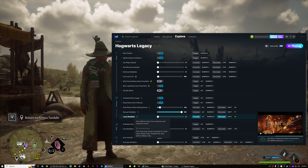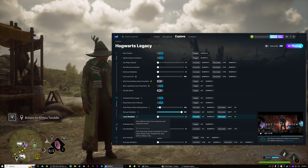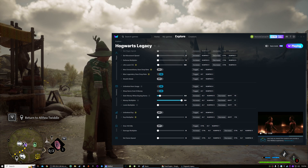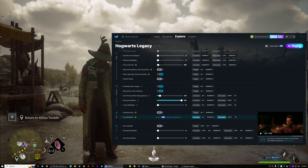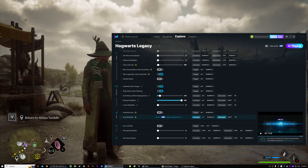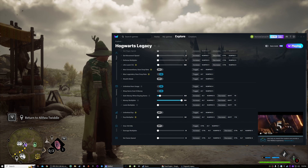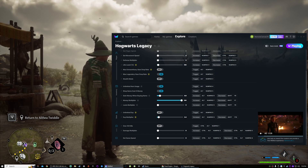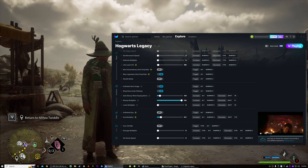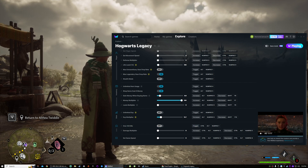Loot multiplier only affects items from enemies and treasure chests. This mod may cause the game to crash when killing trolls — let's not do that then. Unlimited XP — yeah, we can basically do experience multiplier. We'll crank that up to 12. Of course you can turn that to whatever you want, but 12 seems like a good number.